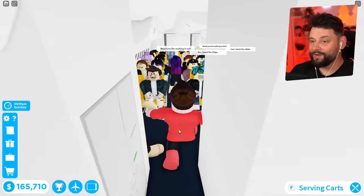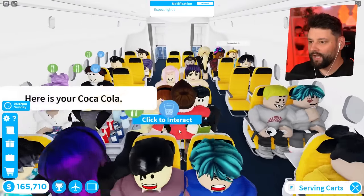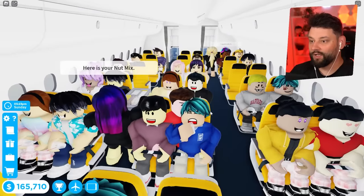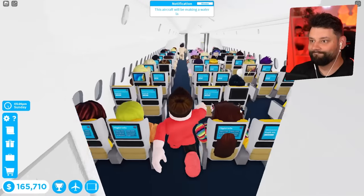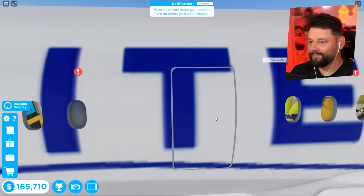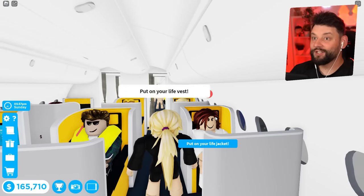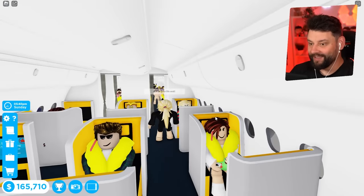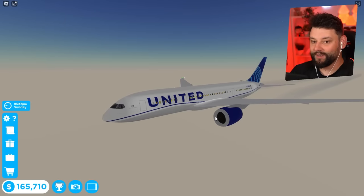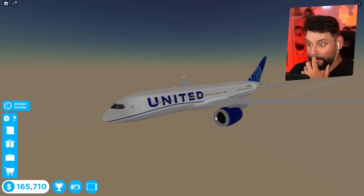That might be a little bit extreme. All the first class is done, now making our way through half of business. Turbulence, first officer, but it doesn't matter too much because we're going down anyway - there we go, we're going down. I'll take a seat here - we've got to make sure we're wearing a life vest. You can complete flights so quick on this plane with double jetways and seven AI. Time to go kaboom!